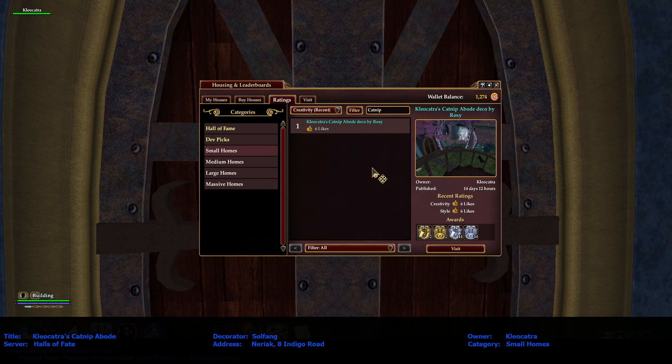This is Building Inspector, a.k.a. Ocarina, a.k.a. Oki, and I am on the Halls of Faith server touring another small homes creativity recent number one — Cleocatra's catnip abode — that go by Rosie. Rosie Posey on the floor. And owner Cleocatra, K-L-E-O-C-A-T-R-A. It is an 8 Indigo Road home in Nariak.